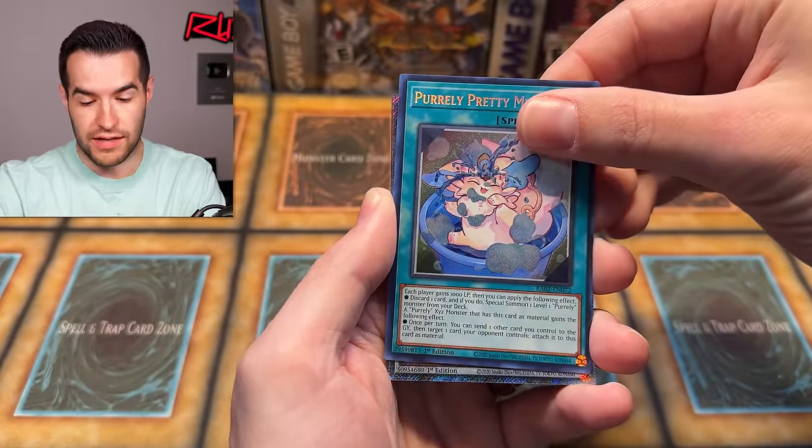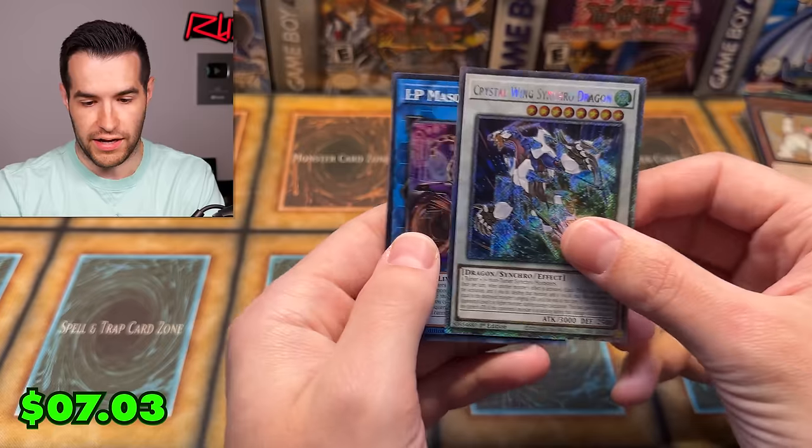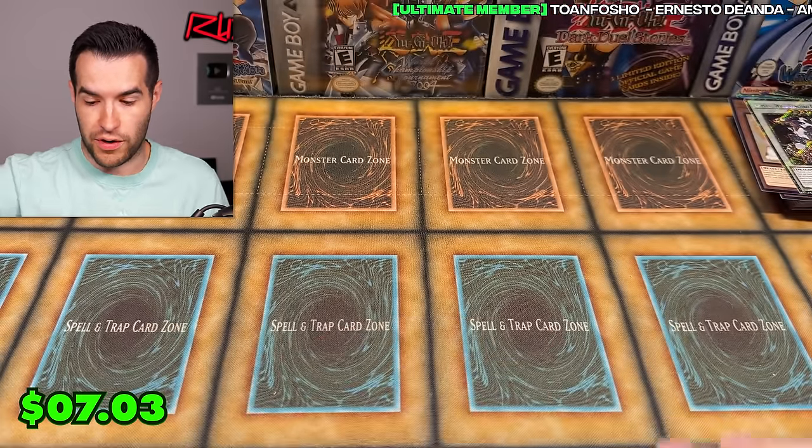Pearly Abbey Memory, and we got something shiny at the end — Crystal Wing Synchro Dragon, very cool. And then IP Masquerena Alternate Art. So overall I feel like we had a pretty good opening. There's a lot of decent cards in here but there's no huge one like Ash. Let me know your thoughts on Rarity Collection 2 in the comments and we will be opening a lot more of this as we go.